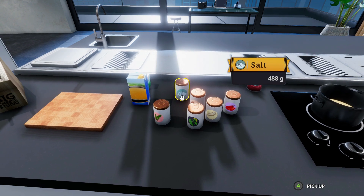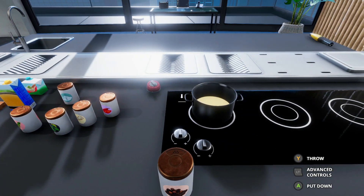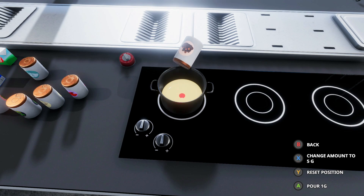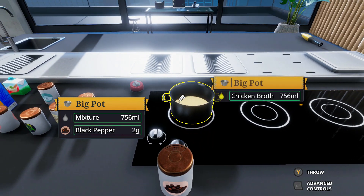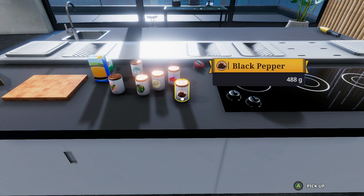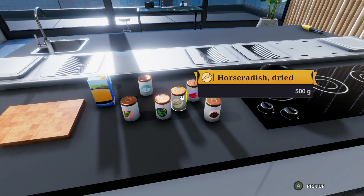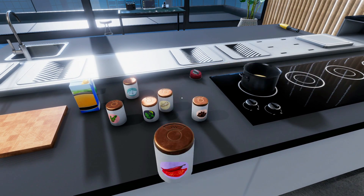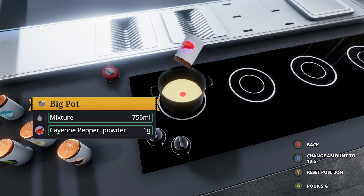Black pepper is also 12 grams. Pour it slowly. 10 plus 2 — okay, done. Then cayenne pepper — where is it? This one looks spicy. We'll add it — 6 grams according to the recipe. One pour, there we go.